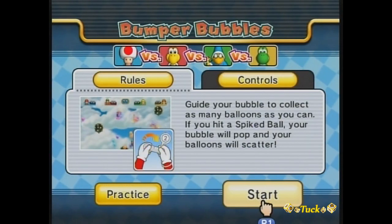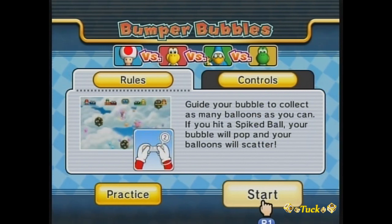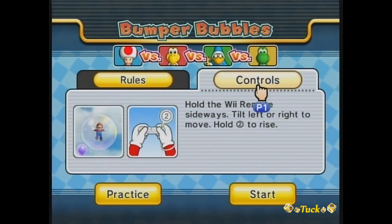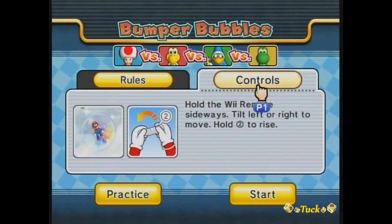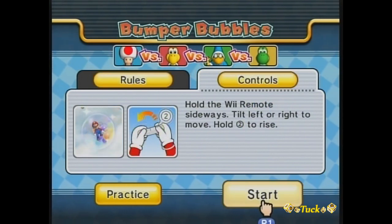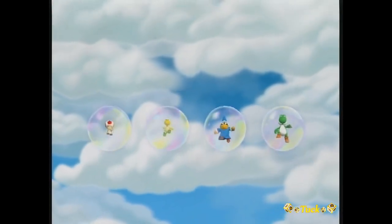Guide your bubble to collect as many bloons as you can. If you hit a spiked ball, your bubble will pop and your bloons will scatter. Hold the remote sideways — tilt left to move and hold two to rise. For some odd reason this looks like that one game off Wii Play. Is that how they rise? That's funny.